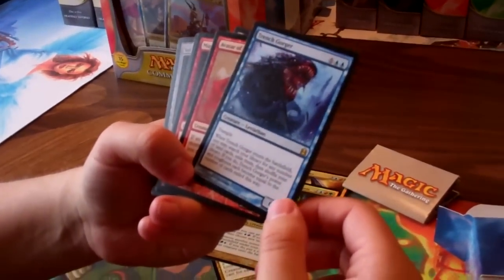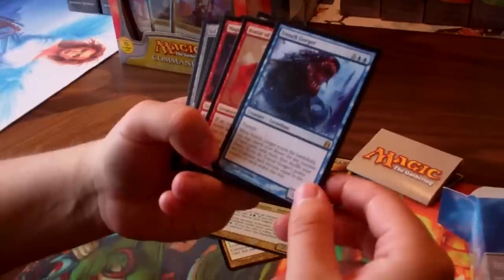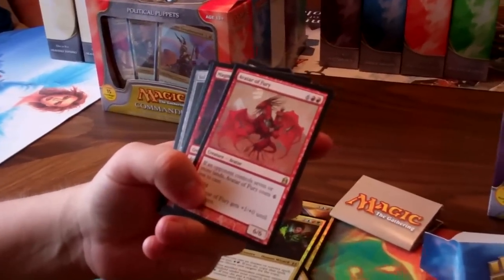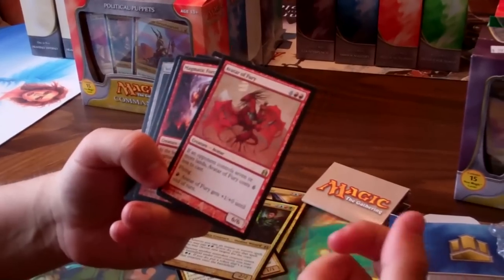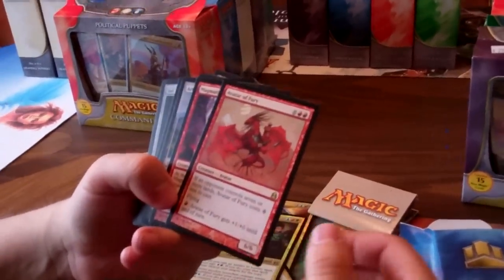Trench Gorger is a pretty big dumb guy and helps you out after you cast him — gets rid of all that land out of your library so you're just drawing gas for the rest of the game. Sort of like a blue Endless Horizons, that white enchantment that lets you rip all the plains out of your deck.